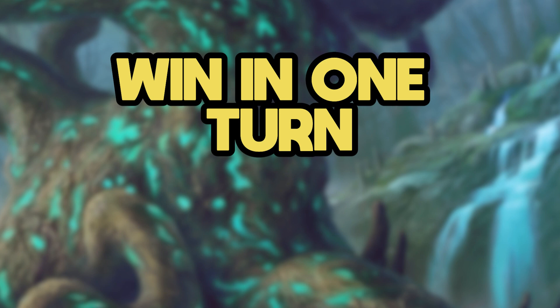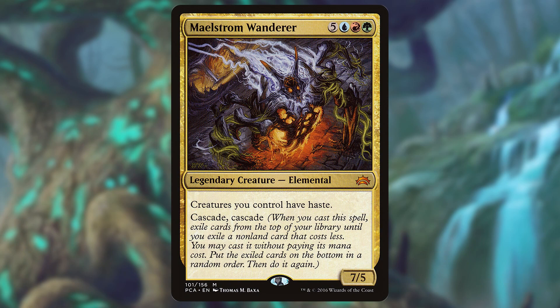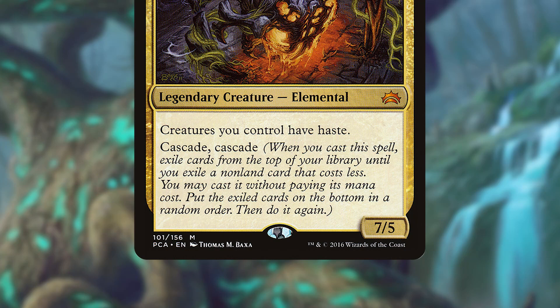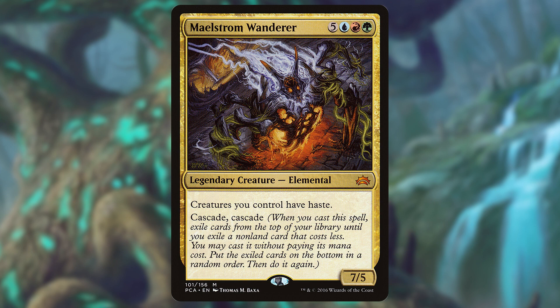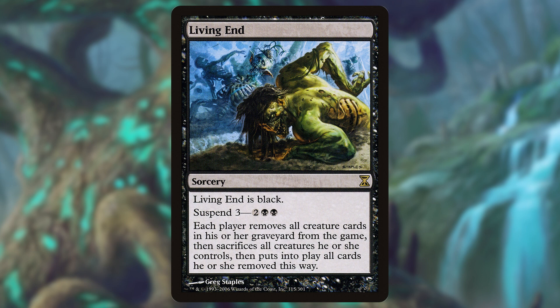But what if I told you we could win the game in one turn with a $20 deck? Maelstrom Wanderer is one of my favorite commanders of all time and has an incredibly powerful effect. Besides giving everything haste, the ability to cascade into two free spells is bonkers, and the fact that the original CMC is eight means it can get anything from Birds of Paradise to Old Gnaba. We're not playing either of those, however — in fact, we're playing hardly any spells in our deck.